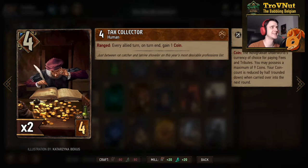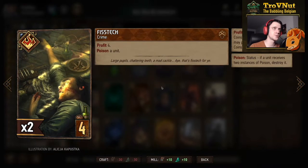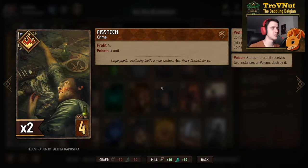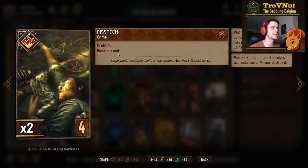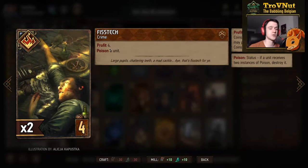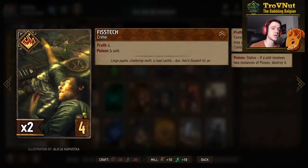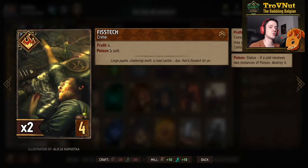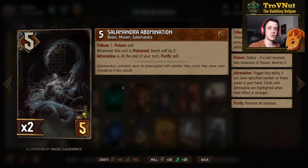Fist Stack is a crime card that gives you four coins and poisons a unit — a nice addition to your coins, but you will have to count carefully because those four coins need to go into your coin pouch. If you are at the limit you won't boost anything, since Jackpot only triggers if you gain coins through a unit.